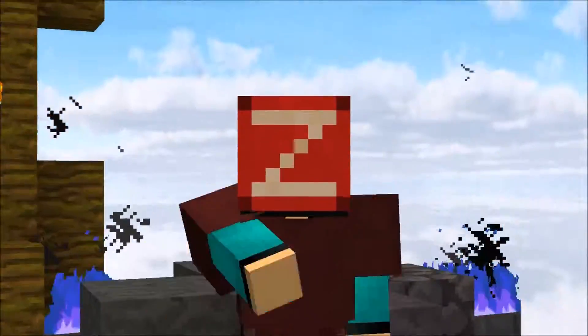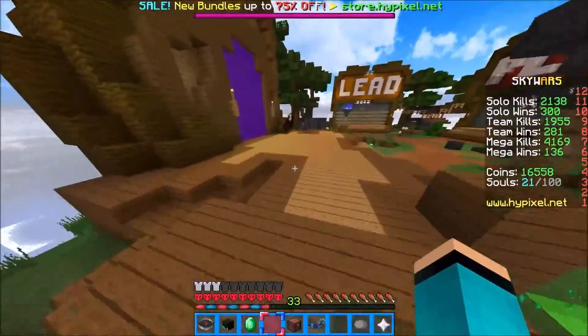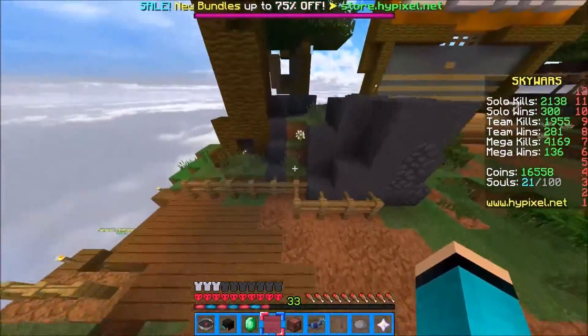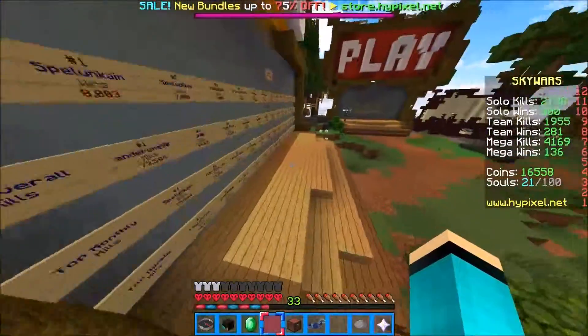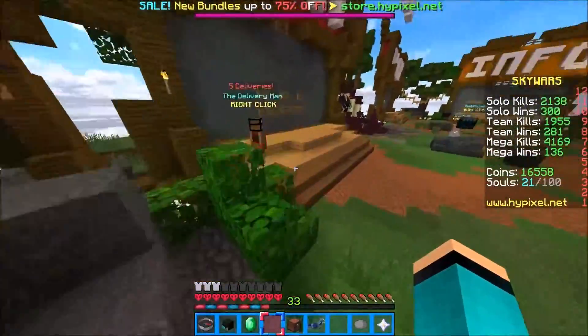Hey guys, it's Woody Mark here with a brand new Skywars video. Today we are doing the Obsidian Hotbar Challenge, which pretty much means the only things I can use are in my hotbar. All of the other slots will be filled with eggs so nothing else will be picked up. The Obsidian part means once items enter my hotbar, they can't move.